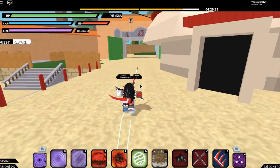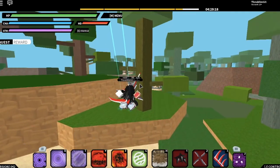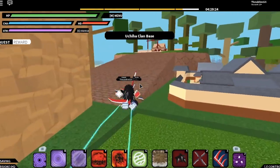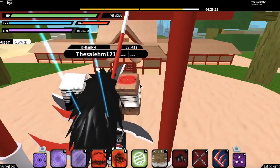Once you're at the Leaf Village, go this way, get out of this exit. Once you leave this exit, just keep going straight and make a left turn and you should start seeing the new Uchiha building right there — go over there.